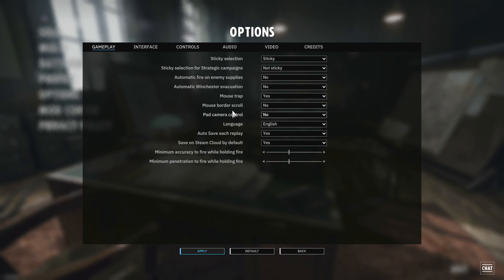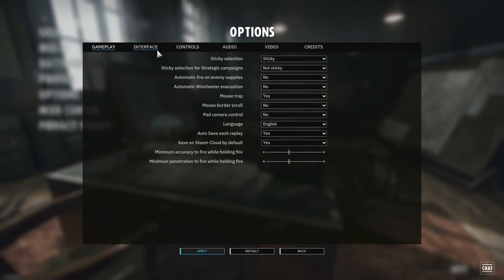Mousetrap just keeps your mouse in the window. For mouse border scroll, I would recommend using WASD to move your camera rather than moving your mouse to the edge of the screen like in traditional RTSs. Minimum accuracy to fire and minimum penetration to fire while holding fire relate to the efficient shot command in-game. Currently at default it's around 40%, but you can move it all the way to 100% — so if you want your AT guns to wait until they have 100% penetration before firing using efficient shot, you can set it there.